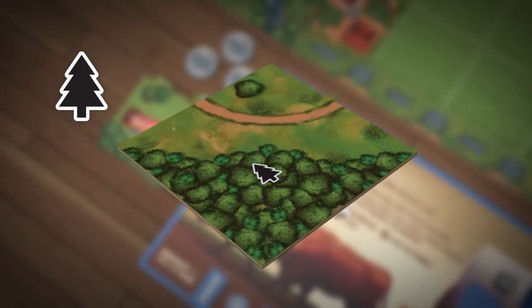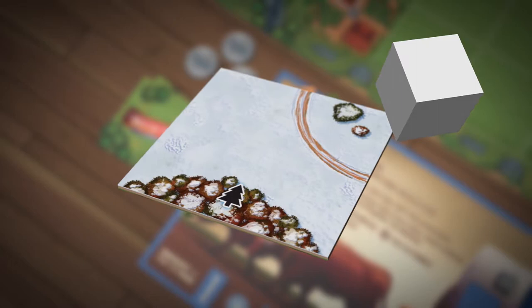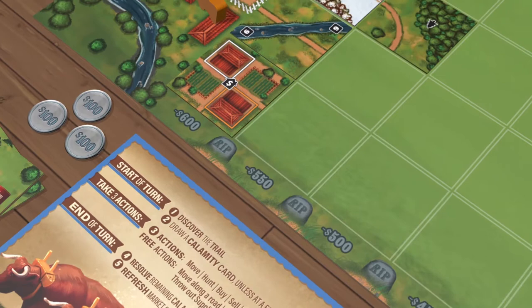The tree icon within hunting tiles must be present to use hunting actions. And when passing through winter tiles, if you don't own winter clothes, each family member loses one point of health and hitchhikers die immediately.